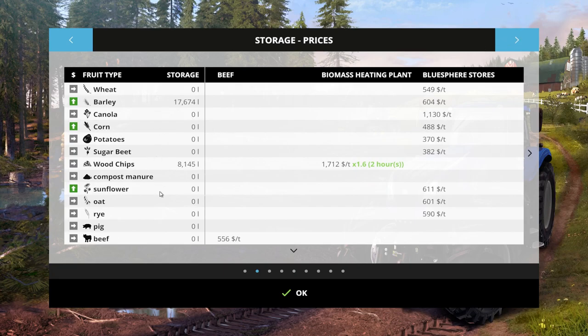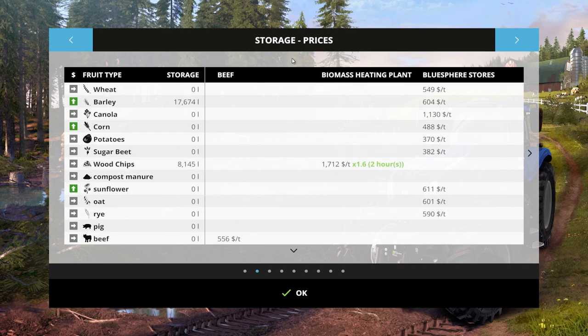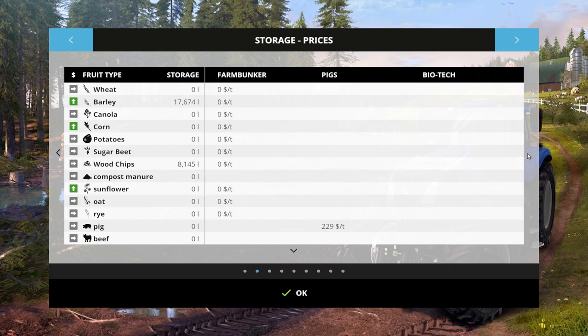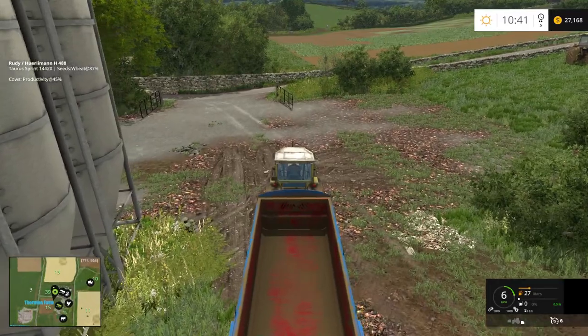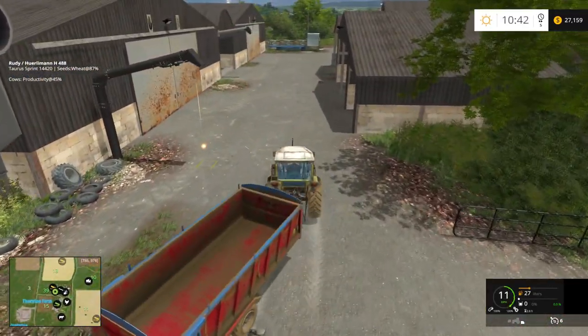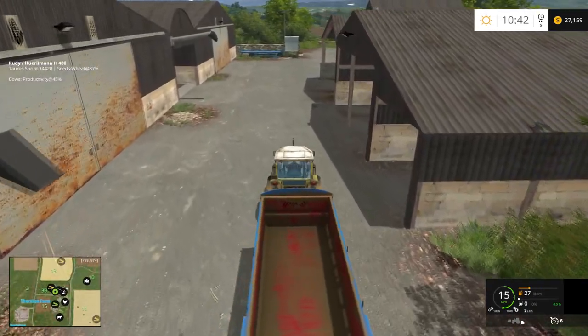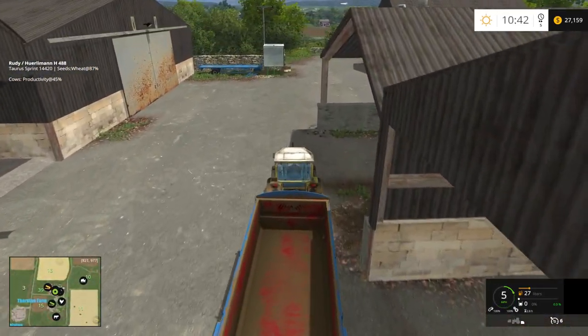Just barley, some wood chips - how many chips can a wood chip chip? Okay so we've got just a little tiny bit of barley. What's the best price for that? Oh, everything goes to Blue Sphere - I forgot, that's it, there's only one place to go. All right, well we're gonna sell that, but hang on a minute, I want to get my equipment taken care of.